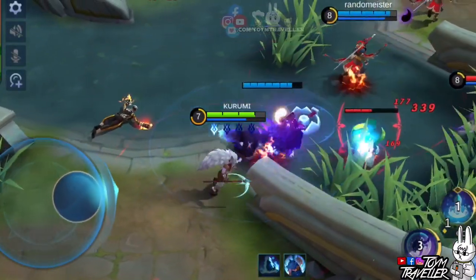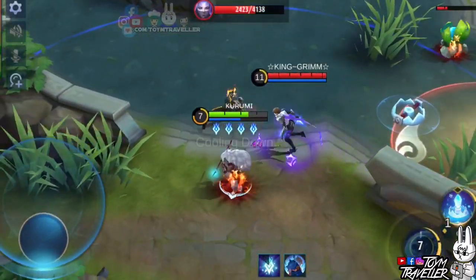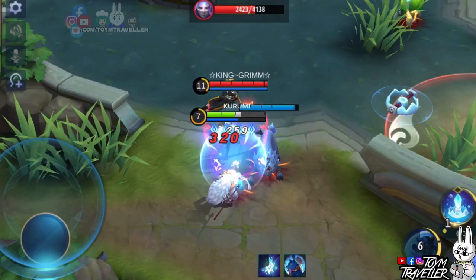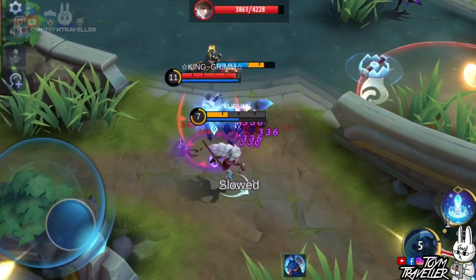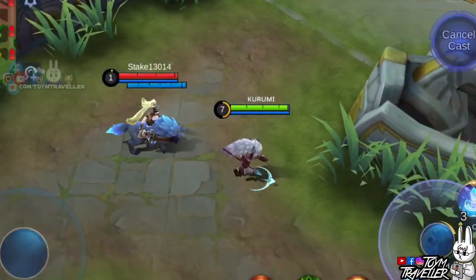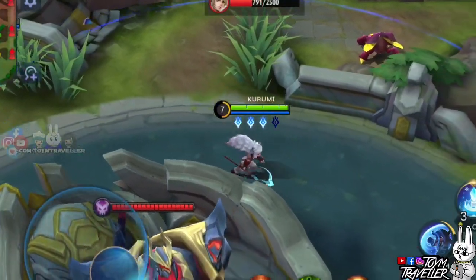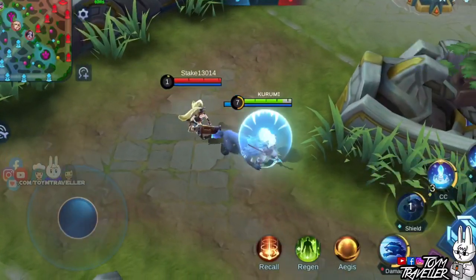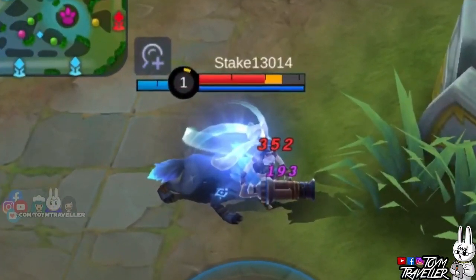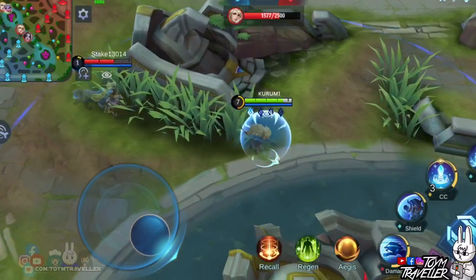Popol and Koopa's second skill is what you need to protect Popol from enemies. Using this will call Koopa towards you and grant you a shield, which could help you survive death somehow. Also, if someone is chasing you, the slowing effect of this skill could help you flee from danger. Take note that Koopa will attack enemies nearby you after using this skill, so he will be ravaging on the enemy chasing you while you commit your sweet escape.